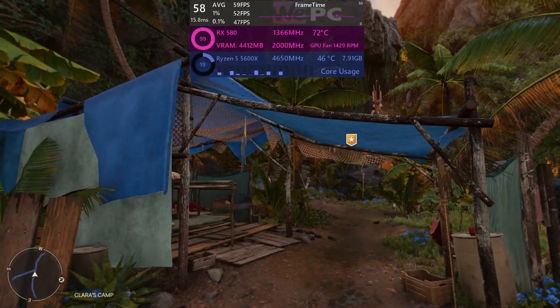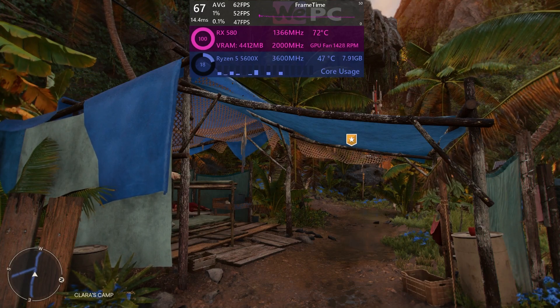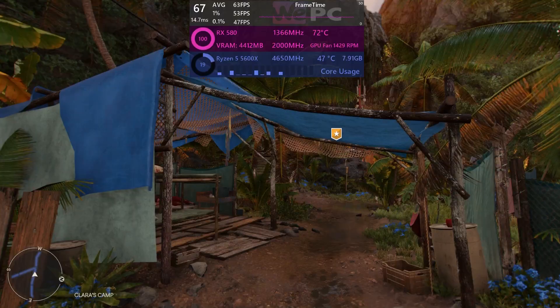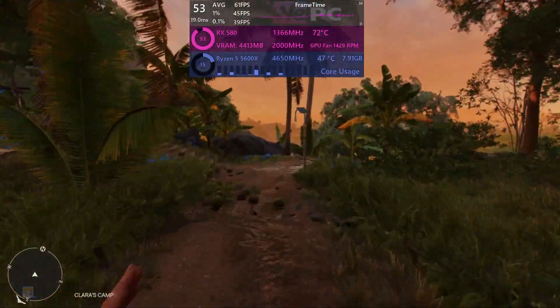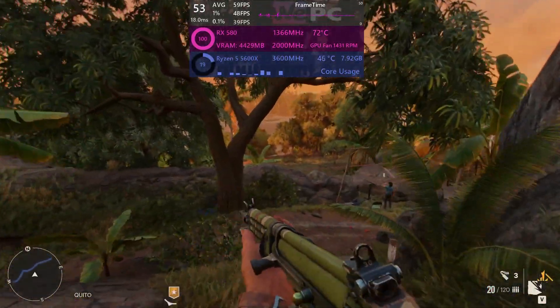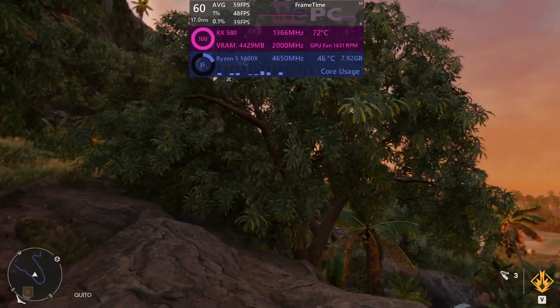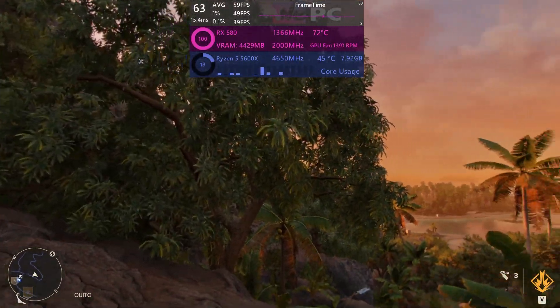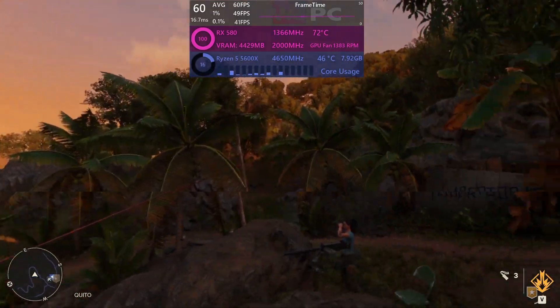So there you have it — the optimization guide for Far Cry 6. We are now getting a nice average of 60 frames per second, an increase of 14 fps on average over ultra settings, so a solid 25% increase. Now you get to enjoy your game at a nice and smooth frame rate. Hopefully you've enjoyed the video and it has helped you. Thank you for watching — please like and subscribe, and I'll see you in the next one.